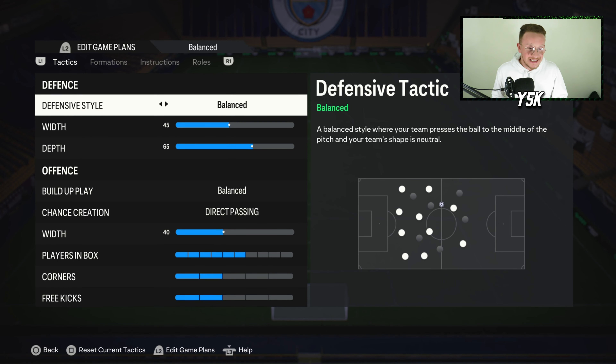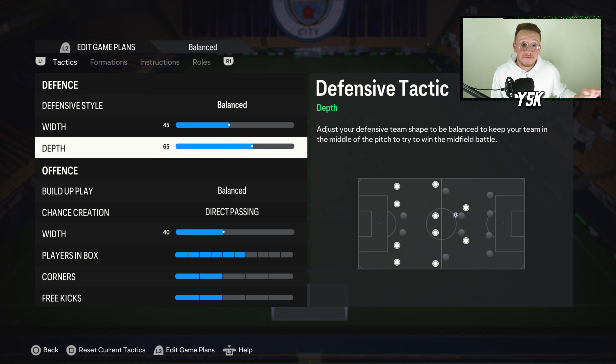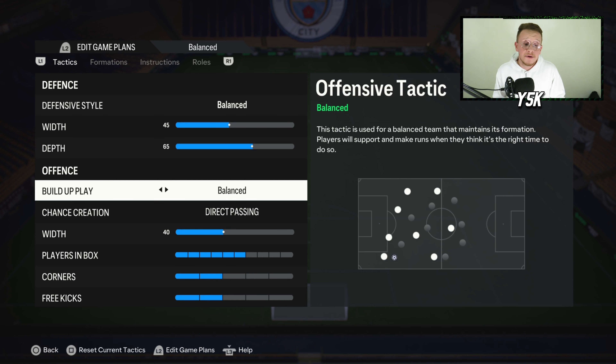Starting with the defensive style: I'm going with Balance, width at 45, and depth at 65. If you struggle to defend in FC24, especially against counter attacks, you should go lower — probably 60 depth with the 4-2-4. But for me, 65 depth is fantastic for the high pressing game, and I'm really enjoying the high press with this formation.